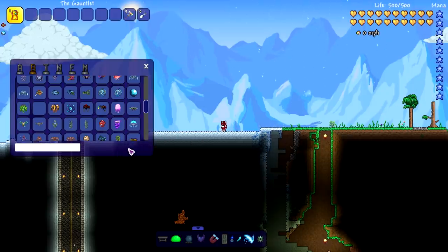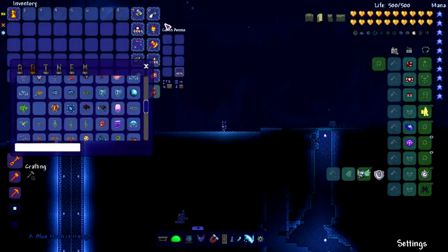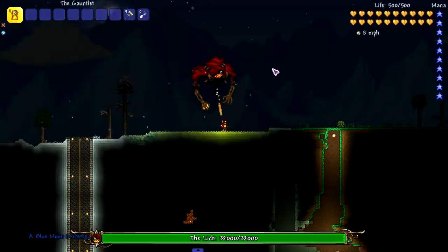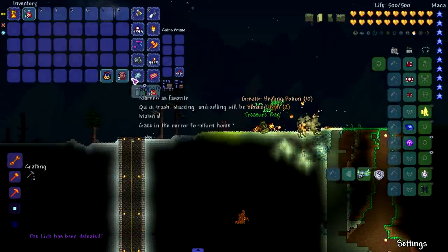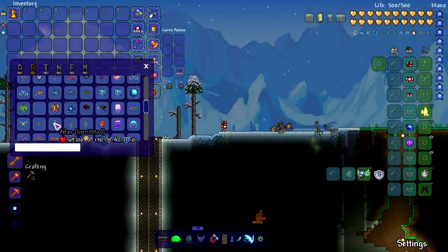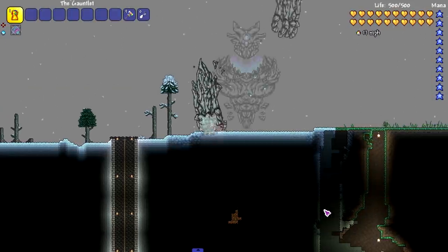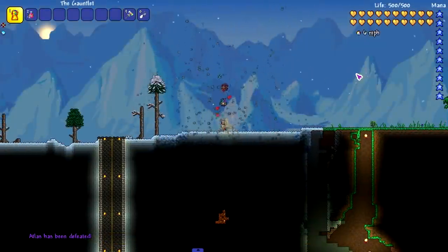Out of fear of another crash, we're not fighting Ragnarok again. Let's test the Lich from Spirit Mod — boom, snap, and just like that, both phases gone in one single snap. Let's also try Atlas from Spirit Mod — oh, gone just like that, see you later Atlas.